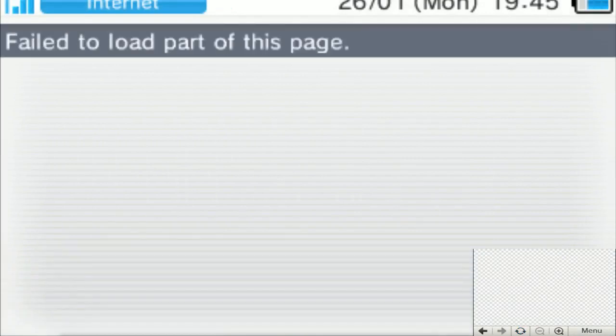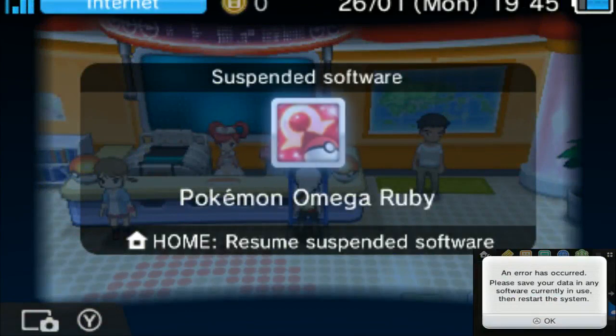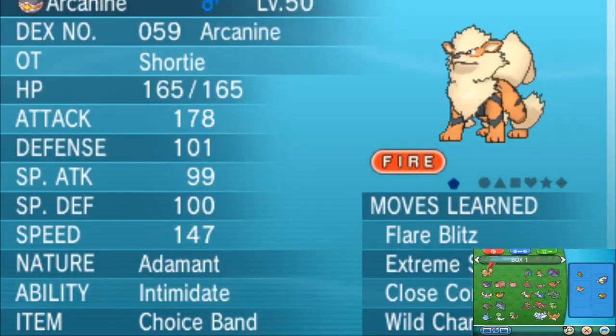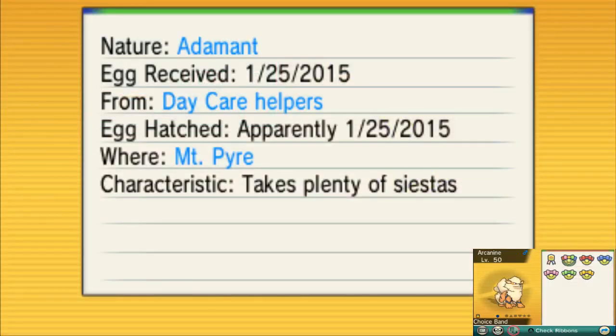It will try to load the page and you'll get a 'failed to load part of this page' message — that's what you want. Any second now the web browser will crash exactly like this: 'An error has occurred. Please save your data in any software currently in use, then restart the system.' Click OK — it won't restart automatically. Go back into your game yourself, and if you look in Slot 1 of your PC, you'll have a lovely Arcanine.